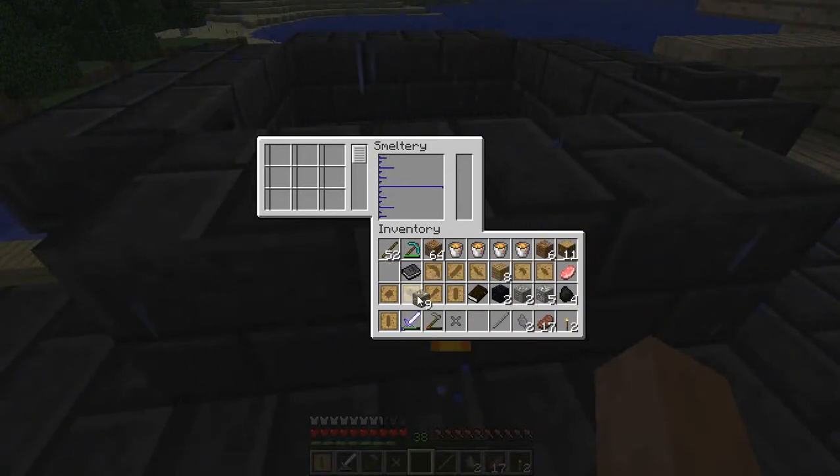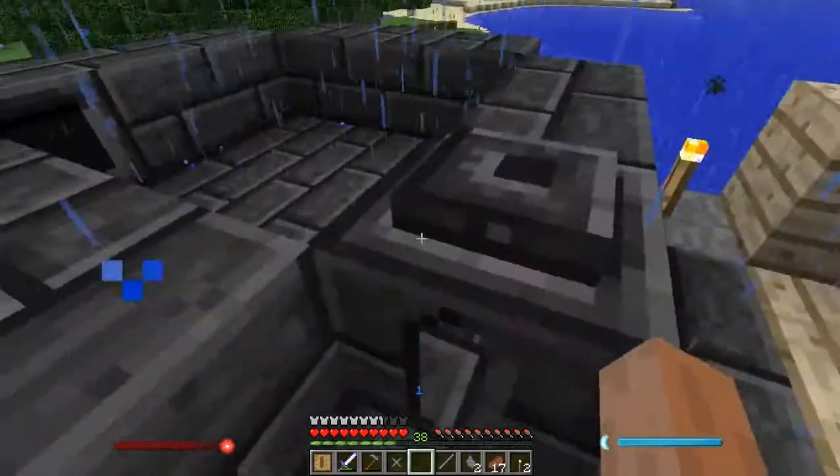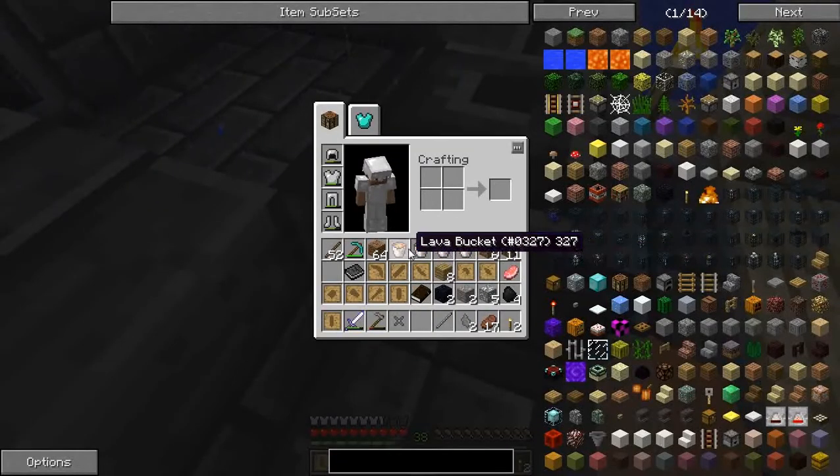Yeah, it wasn't the best idea to make alumites straight from the start, because you need something to actually use them for. So now gold is loaded, and now we'll need some lava.